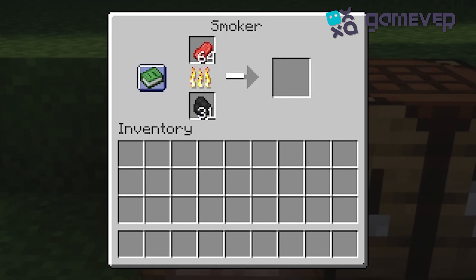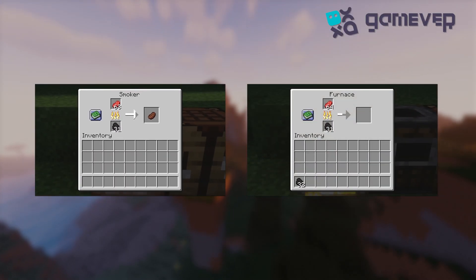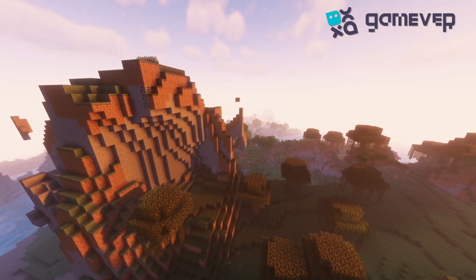Place your raw food in the top slot and your fuel in the bottom slot. You'll notice that the smoker cooks food twice as fast as a regular furnace — perfect for those hungry adventures.